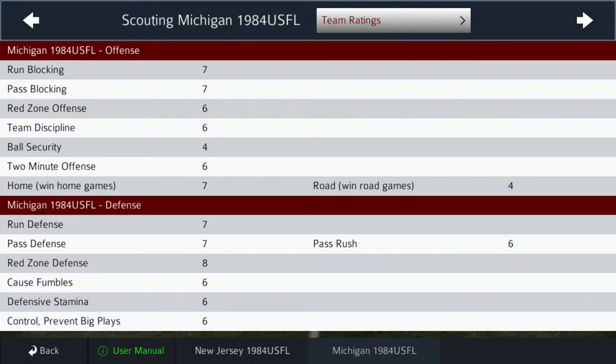Now for the Michigan Panthers at home at the Pontiac Silver Dome: run blocking and pass blocking both sevens, red zone offense and team discipline sixes, ball security again a four — they're a little loosey-goosey with the pigskin. Two-minute offense is a six. At home they are a seven, much better home team than road team. Run defense and pass defense sevens, pass rush is a six, but their red zone defense is very good — an eight. Fumbles, stamina, and preventing big plays all sixes.